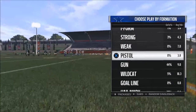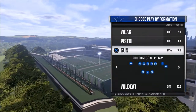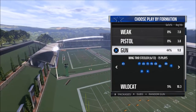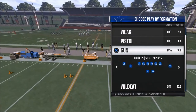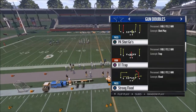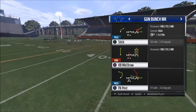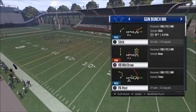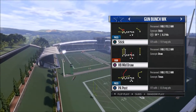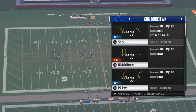The last thing I wanted to touch on is having a play that could be hot routed, but for some reason you want to run it from that formation. What I'm saying is you'll see people go to the Doubles formation just because they want to run this little table route to the running back — but that can be run out of other formations that have better plays. What I'm trying to get at is: you don't want to confuse yourself more than your opponent.